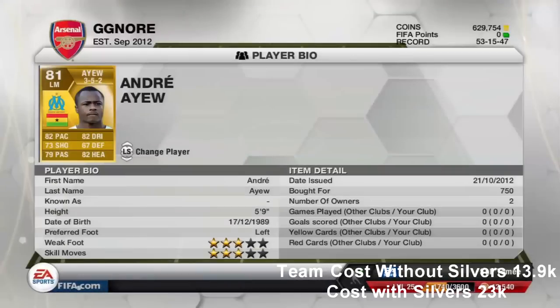Moving on to the left mid, we've got Andre Aewoo. He has 82 pace, 82 dribbling, 73 shooting, 79 passing and 82 heading, and he's 5 foot 9 — so impressive heading stats for his height. Another very cheap buy at 1,750 coins.